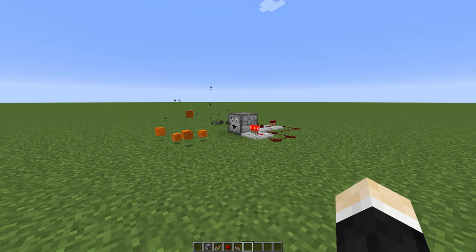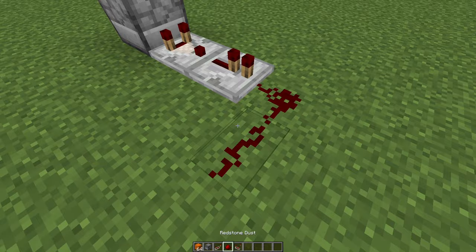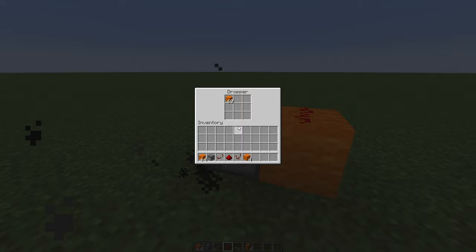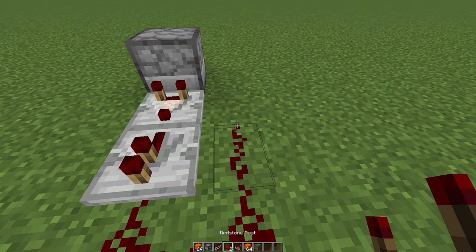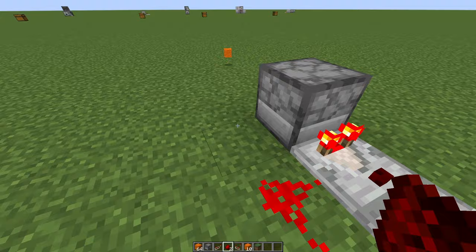You can also modify it: place a comparator in here, then a repeater behind it, redstone dust, a block here, and then redstone dust on top. This will also work, as you can see. The second way to modify it is to remove the redstone dust, then place a repeater on this side pointing into a block, and then some more redstone dust in here. You can do it like this as well, totally up to you. Just place the block in here and redstone dust on top — this works the best.